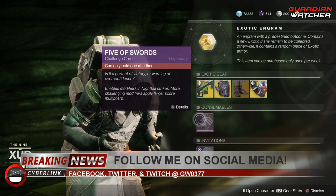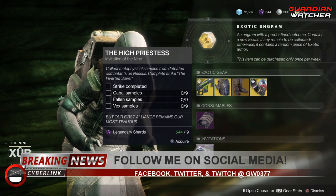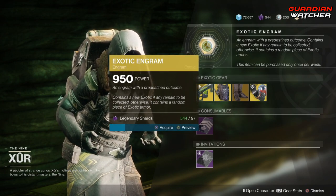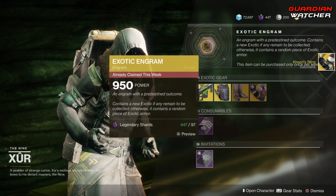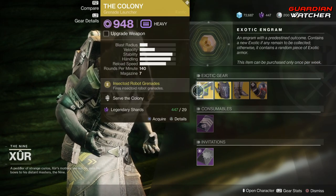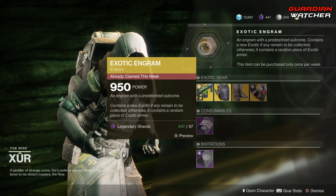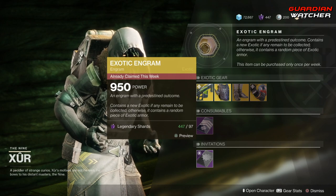Next we have your consumables: the Five of Swords nightfall challenge card and the Invitation of the Nine. Last but not least, we have the exotic engram — let's go ahead and see what we get this week. Before you pop the exotic engram, go ahead and buy the items if you don't already have them, because you have a chance to get them inside the engram, especially if you haven't been playing Destiny 2 for a while and are missing newer exotics.